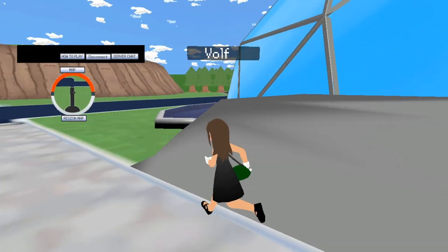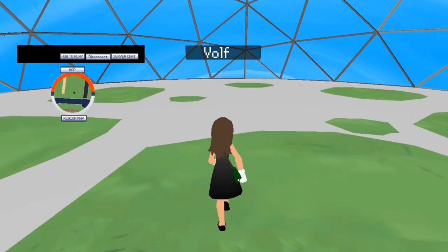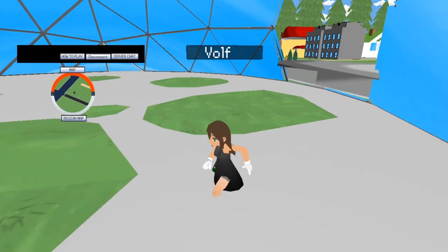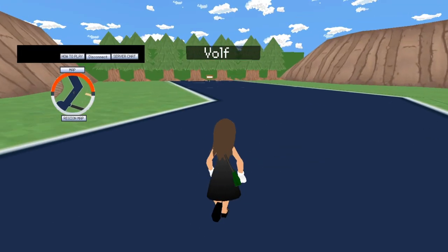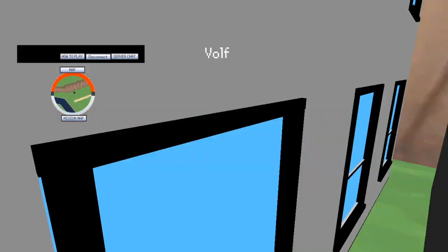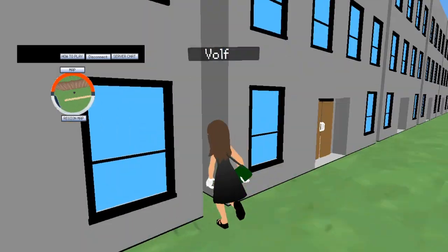I cannot walk on this. I can go through this though. What is this? I forgot — once I hit signs, it's kind of game over for me. You can just walk into these houses — I'm guessing these houses don't exist. Maybe I'll find a secret as I run through all of them.